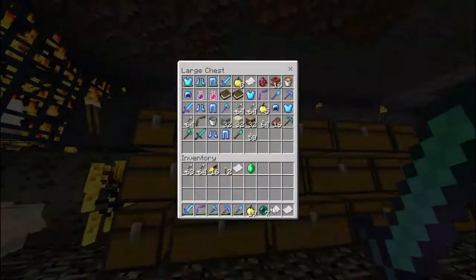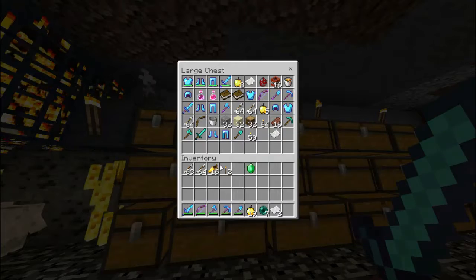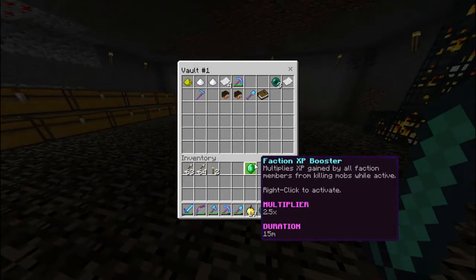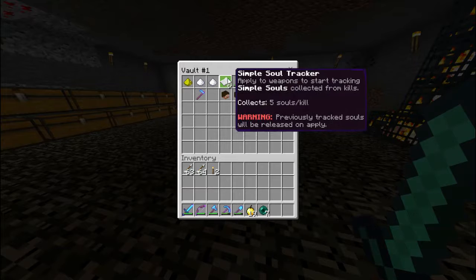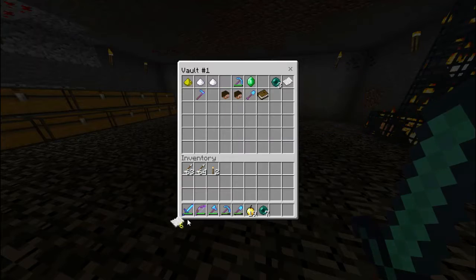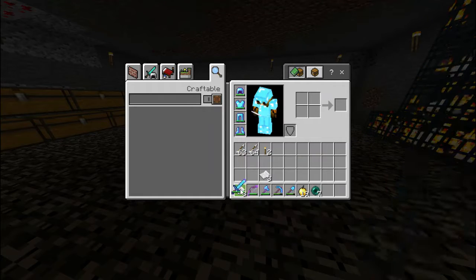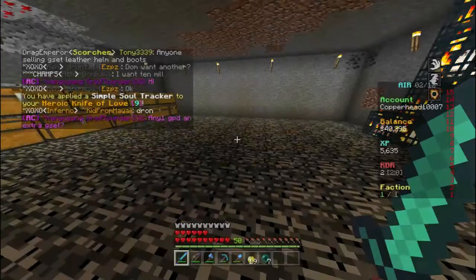I don't really want that title. Let's put all of this in the inventory PV1. We also got a faction XP booster - this will definitely help us. It collects five souls per kill. Let's put one on here - boom, simple soul tracker PV1. Let's put the rest in.